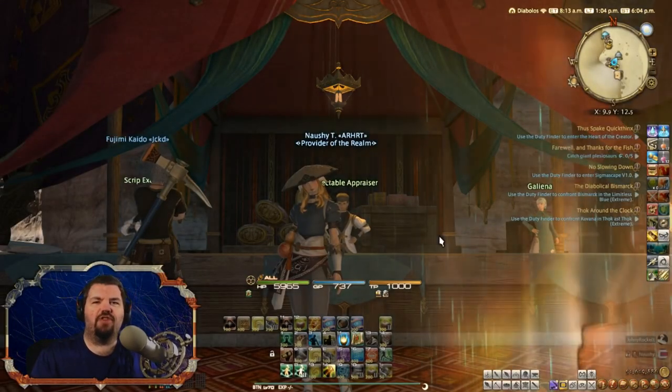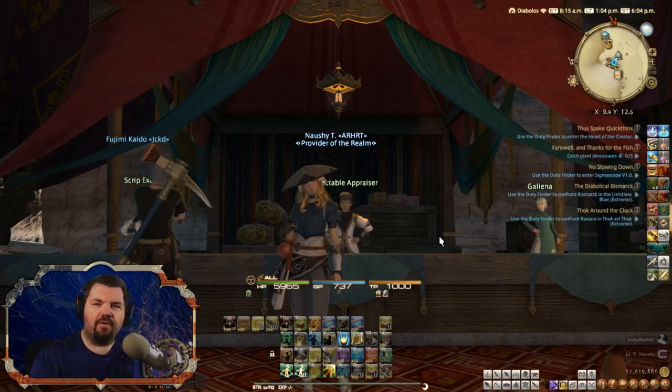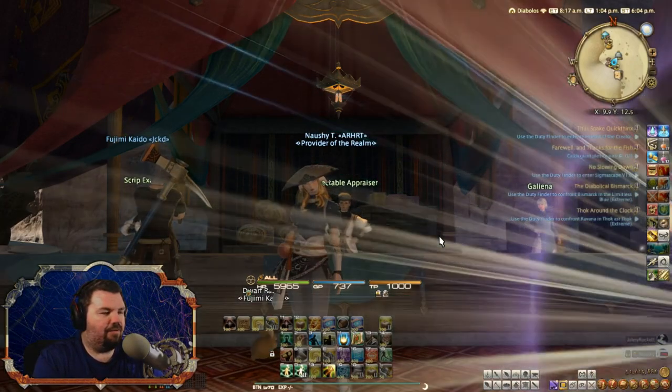What's up Patriots, it's Nashi back at it again. Today I am going to show you how to farm some red scripts so you can make some gil and unlock all the other gathering nodes.